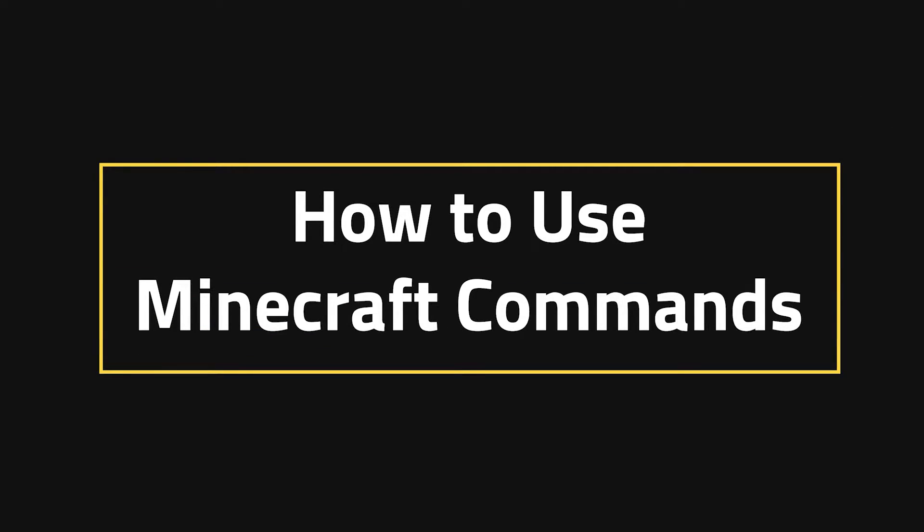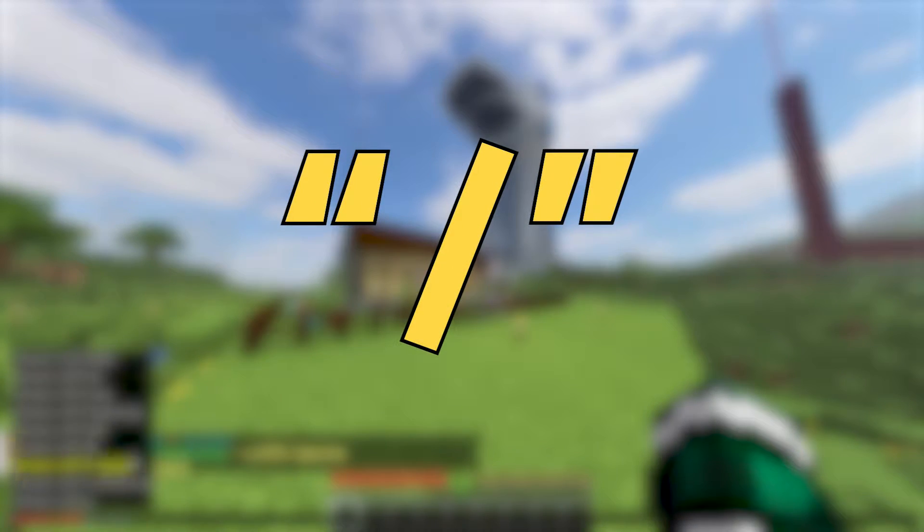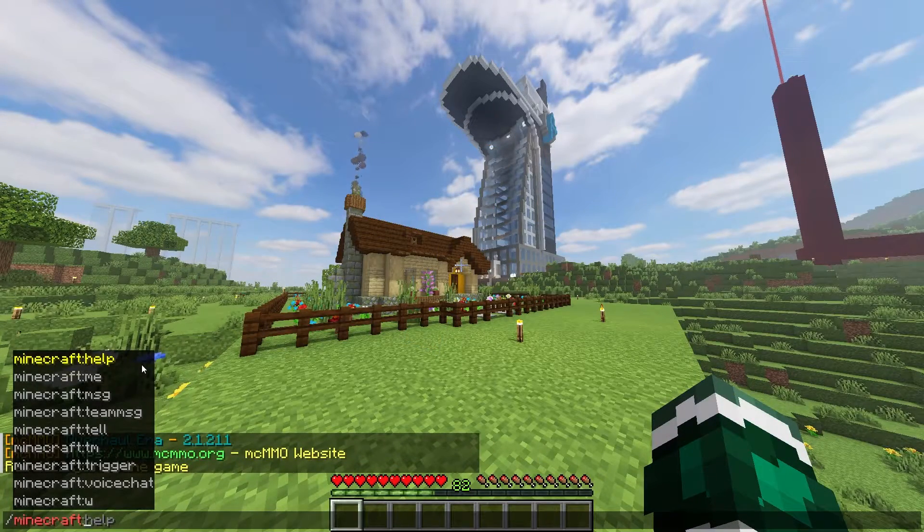How to use Minecraft Commands. First and foremost, the first thing you need to do is open up your chat bar. Inside of your chat bar, you're going to need to make best friends with one key in particular — that's the forward slash. The forward slash is what allows you to put in commands for every single command that you can think of. There is one other way to do it without the slash, and let's show you.